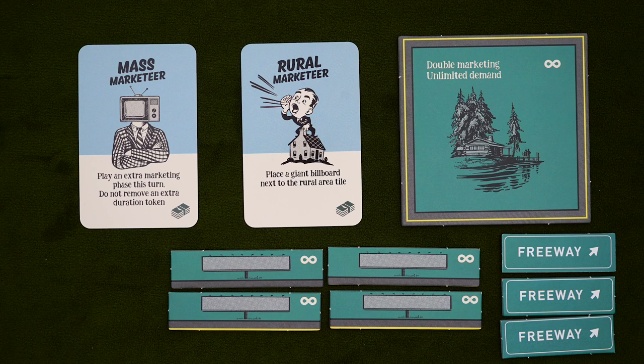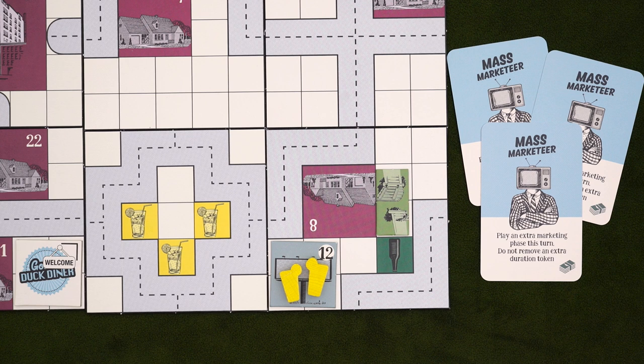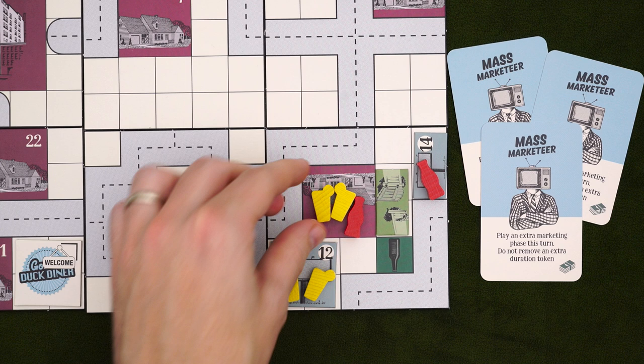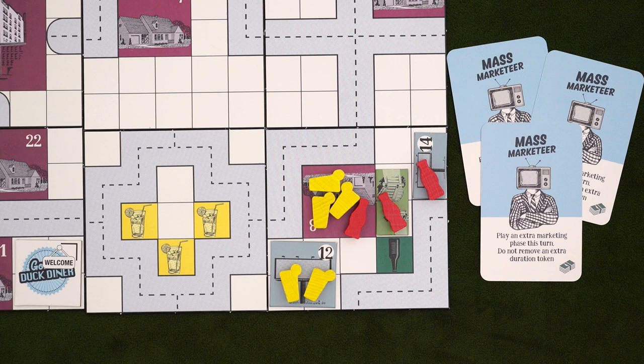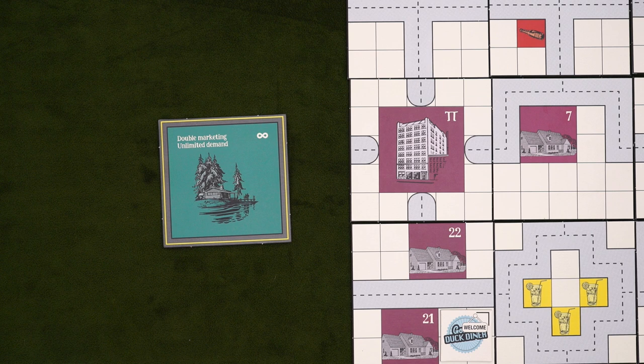Mass marketeers and rural marketeers don't have to be added together, but they're similar enough that I'm covering them back to back. Mass marketeers are here to flood the city with demand. They're promoted from marketing trainees, and each one played by any player will add another marketing phase to the round. So if 3 mass marketeers were played, you're getting 4 marketing phases. The phases will run as normal, but you only remove one duration token from each campaign, regardless of how many times it repeats. And make sure to do the entire phase, running each campaign before starting over, because it could easily happen that houses start filling up with demand before you're done.